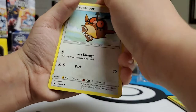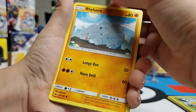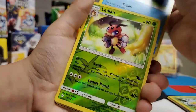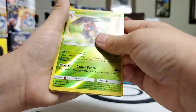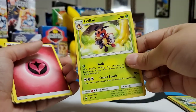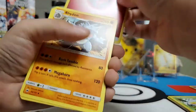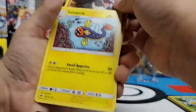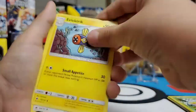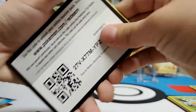Tangela. Cubone. Doduo. Gastly. Rhyhorn. Morpeko. Dedenne. A reverse holographic, and it's a star — a normal one. Dedenne. Energy. Ride-on. Electric. Electric. Fletchling. Flechinder. And another QR code.